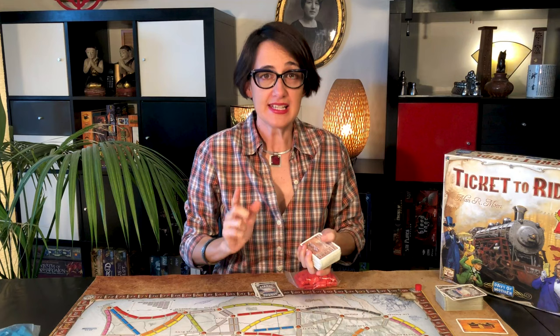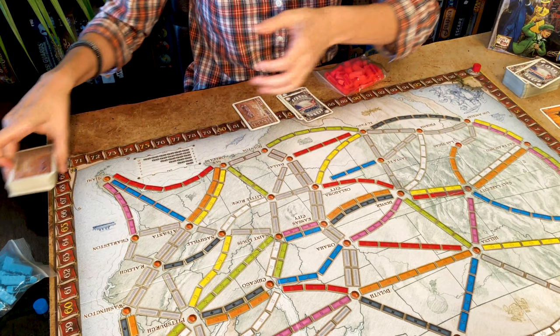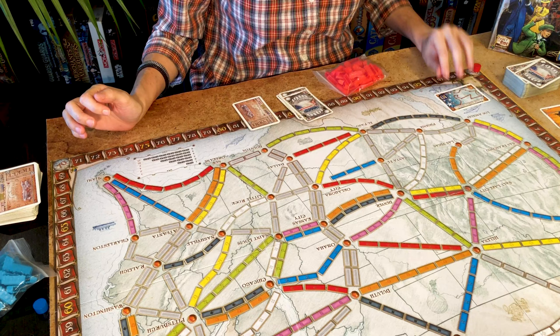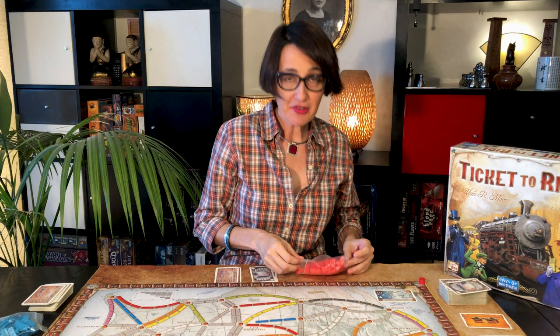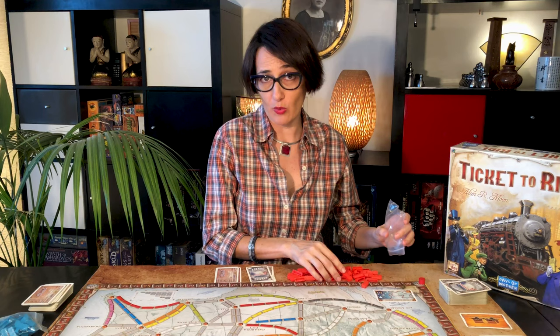Then deal three destination tickets to each player. Now you have to keep at least two. If you're feeling lucky you can keep three. But remember, don't show your tickets to anyone until the end of the game. Any destination tickets you don't keep are placed at the bottom of the destination cards pile face down. Then you place the longest path bonus card on the map — that will give you an extra 10 points.